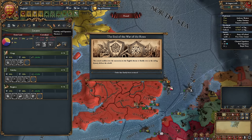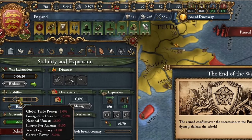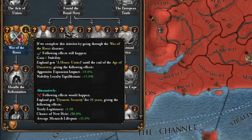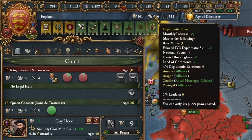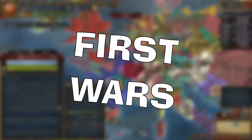Before ending the civil war, it is worth raising stability to at least plus one. I use administration points for this — the lower the stability, the cheaper it is to raise it. I also managed to complete the mission to end the war. My new ruler is much better than the previous one, giving us many more monarchy points of all kinds. After the rebellion, I reduce troop and fort maintenance again, and now I can prepare England for the first wars.